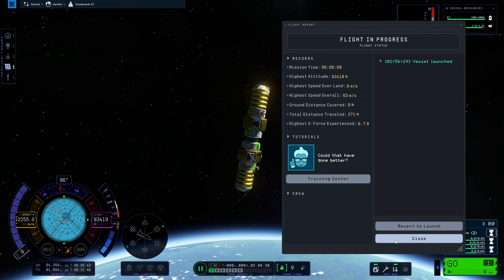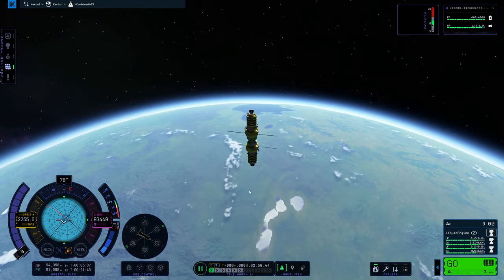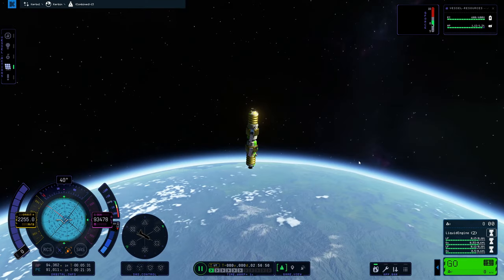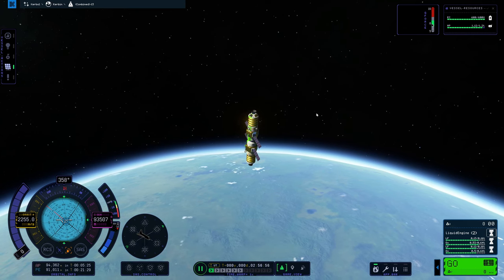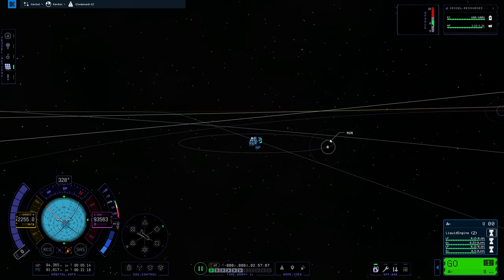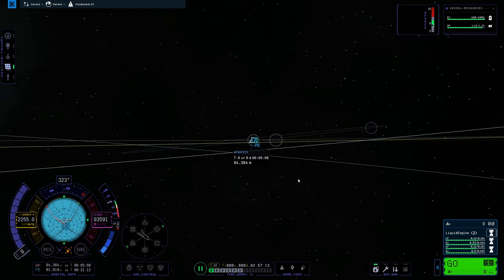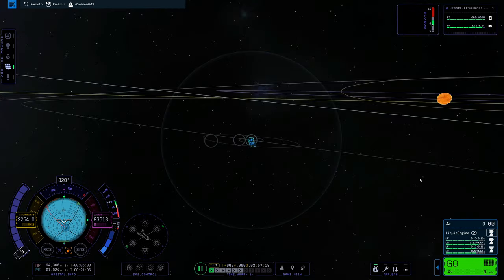That was actually much harder than KSP1 because I'm just not used to this new control layout. And that's how you dock in orbit on different planes, which is something you'll need to learn if you ever want to dock two vessels together. Also, about half of what we covered will come in handy when you want to rendezvous with other bodies like Minmus, which is the second moon of Kerbin on a different orbital plane. Minmus is tilted at an incline, and that's what we're going to be doing in our next video. Until that time, Godspeed.